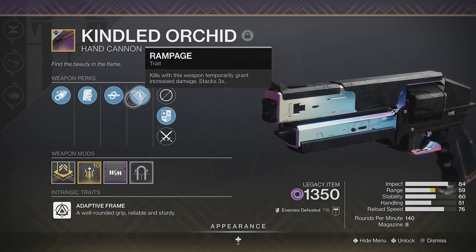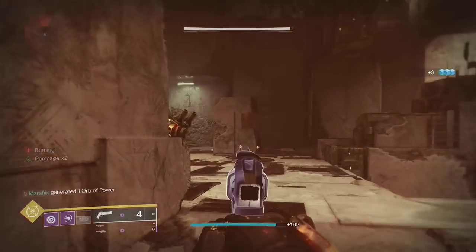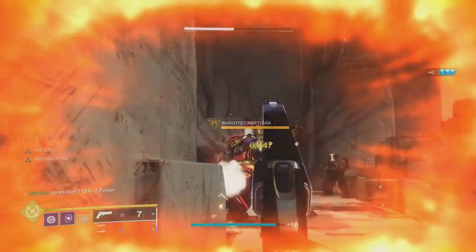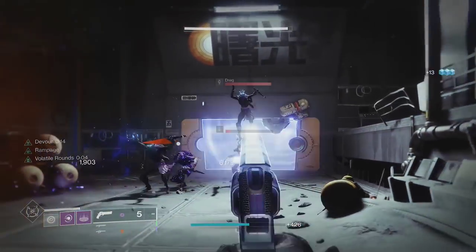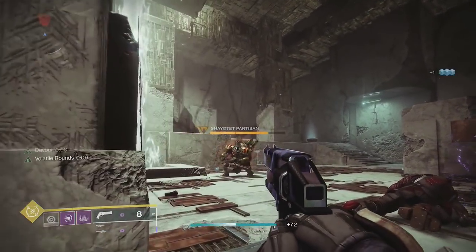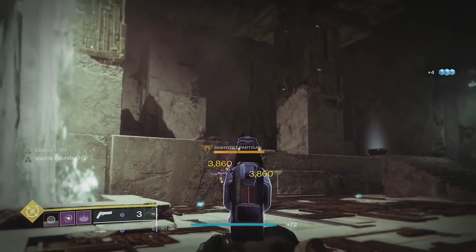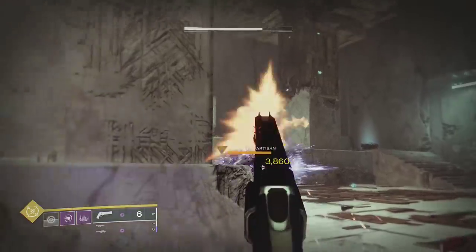This is the Kindled Orchid. It has Rampage and Kill Clip, so you can replace Multi-Kill Clip's 50% buff with the 75% buff that Rampage and Kill Clip collectively provide. With this, the total multiplier goes up to 4.08 times. And it's void, so it does work with Volatile Rounds. Factoring in Volatile Rounds, it procs every 3 shots, so it's effectively 66% more damage. The downside is that it's sunset, so you can't infuse it up to the current level, and its drop source was removed from the game over a year ago.